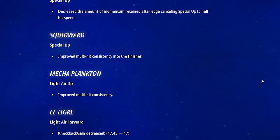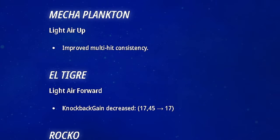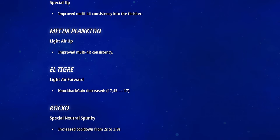Squidward's up special got changed — they improved the multi-hit consistency into the finisher, which is good because I felt like I fell out of it a lot. Maybe that'll help him in the tier list. Mecha Plankton is getting a buff finally. Light air up — they improved the multi-hit consistency there as well, because I fell out of that move a lot too. That's also a good change for him.